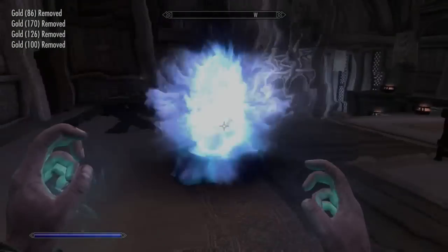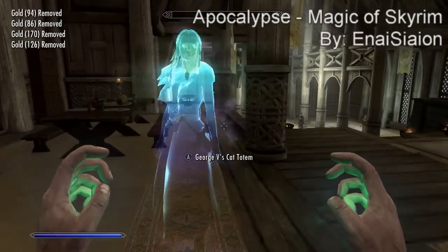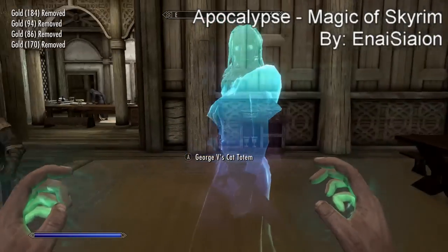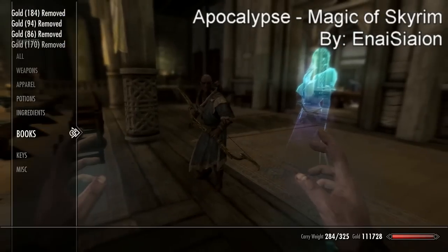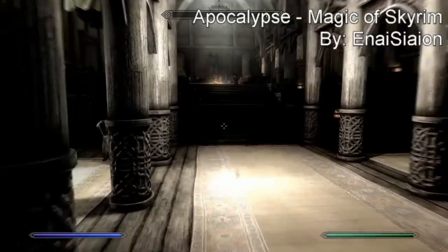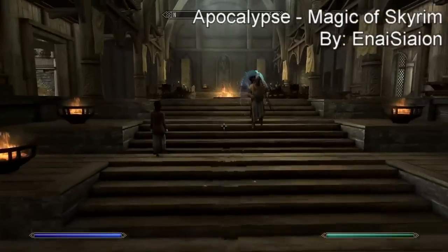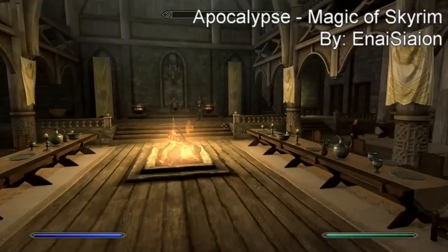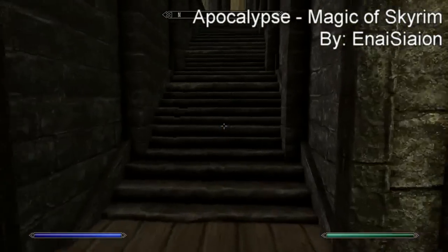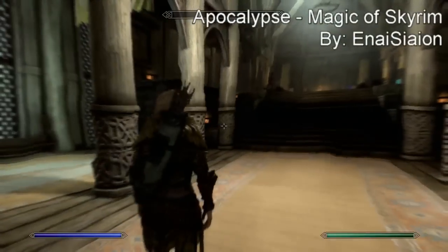The next mod we have is called Apocalypse Magica Skyrim. It comes with 155 different new spells. I'm not going to go through all 155 of them — I'm just going to show you two that I found really cool. The first one is called Cat Totem and it basically summons a random animal to you — I had a bear there and another creature. I found that to be really useful because they're really powerful and they almost can't die.